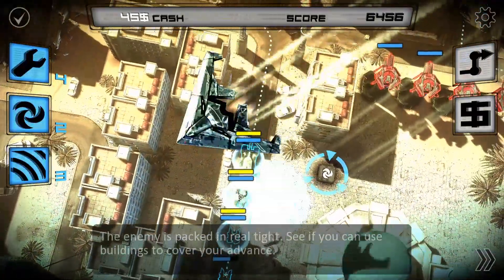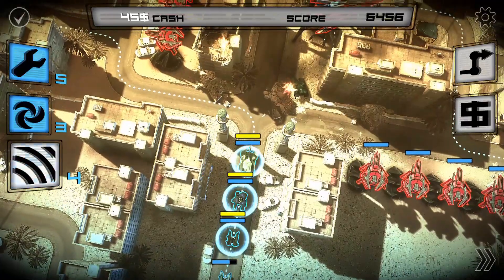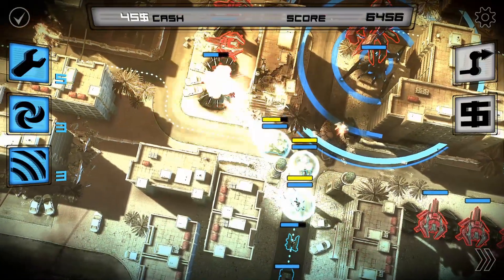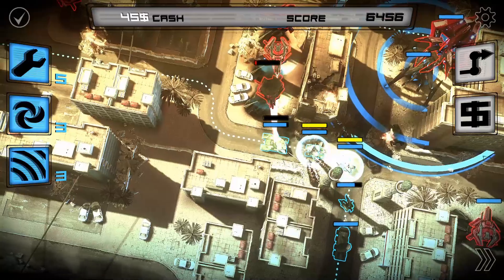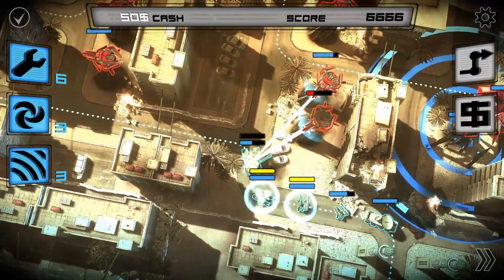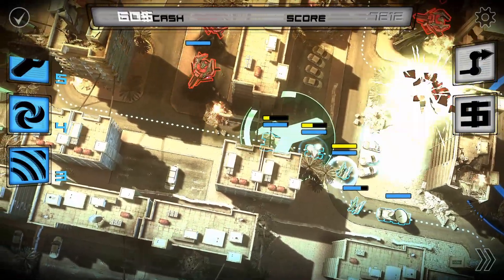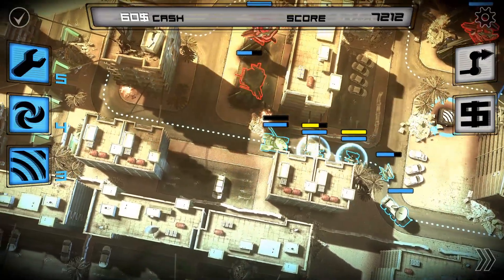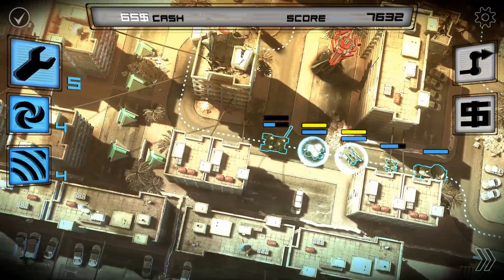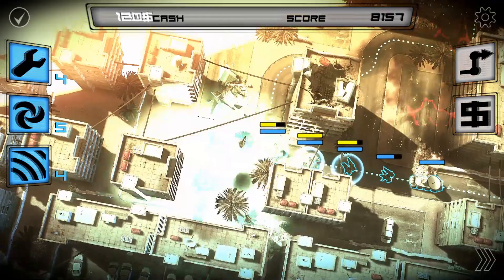The enemy is packed in real-time. See if you can use build-ins to cover your advance. Enemy machine down. We're halfway to Denver. Enemy machine down. Enemy eliminated. Taking heavy fire. Hell yeah!